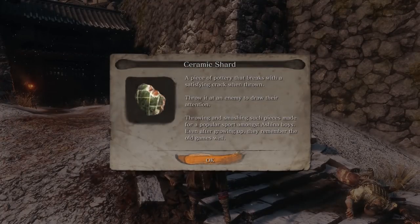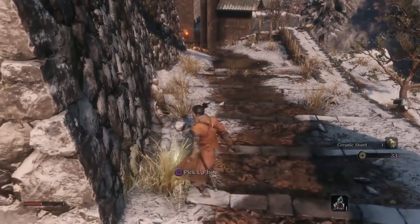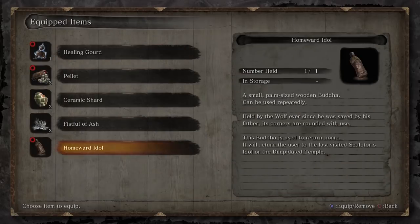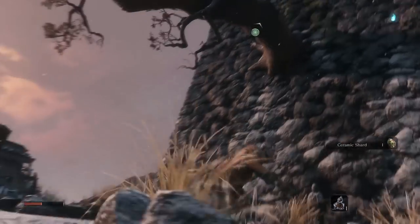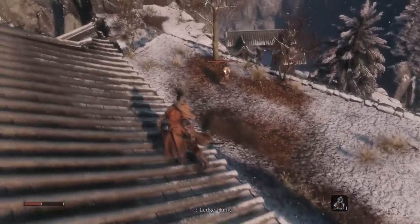Piece of pottery that breaks with a satisfying crack when thrown. I think I should equip some of these things onto my inventory - that is exactly what I'm going to do. Let's do some light inventory management. What's the difference between - oh, that distracts and that attracts. Nice, so you just gotta read, which I have a habit of not doing. Oh, you can do multiples - kind of knew that but that's still sick.